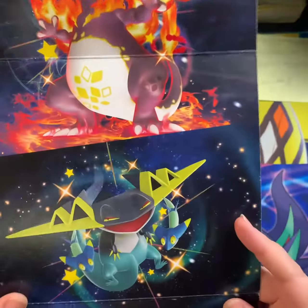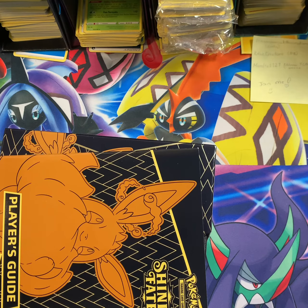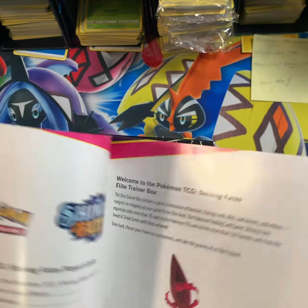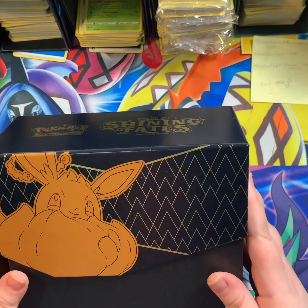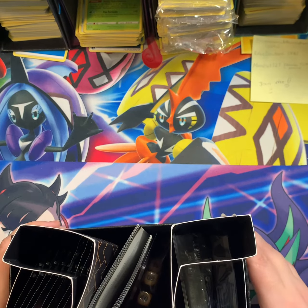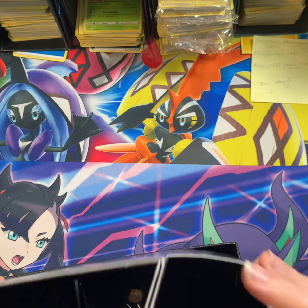Inside here we've got the big Zard — I don't remember the full name — and some other card I have no idea about. I'll save this for my son since he likes to look at them. We've got a big Eevee on this box too. I might have to give this box to my little brother — he likes Eevee. Actually both my little brothers like Eevee, so I might need to find another one.